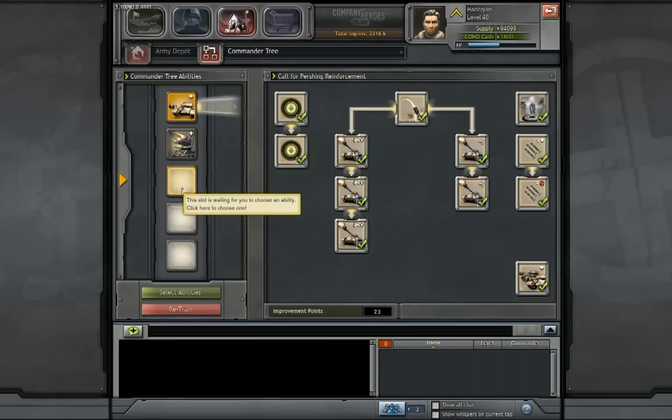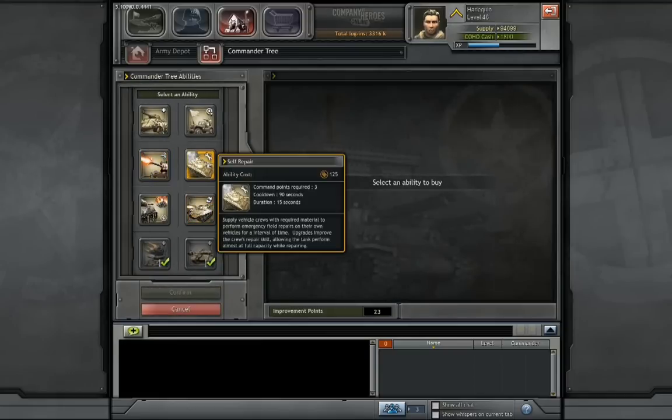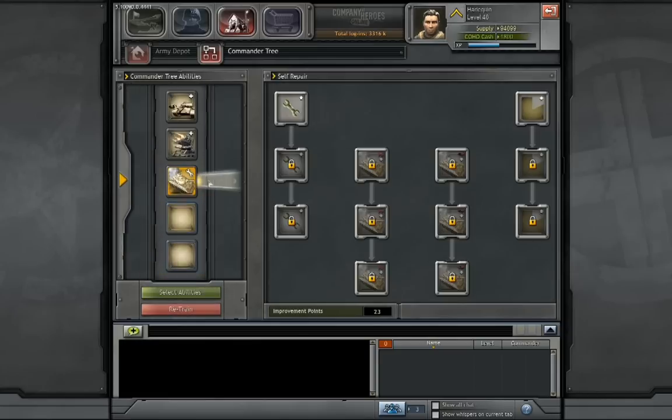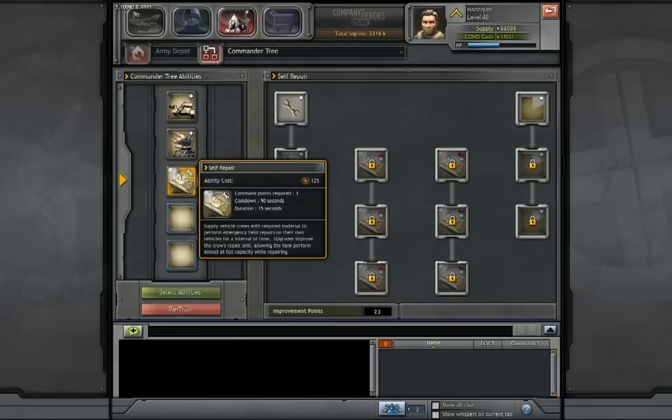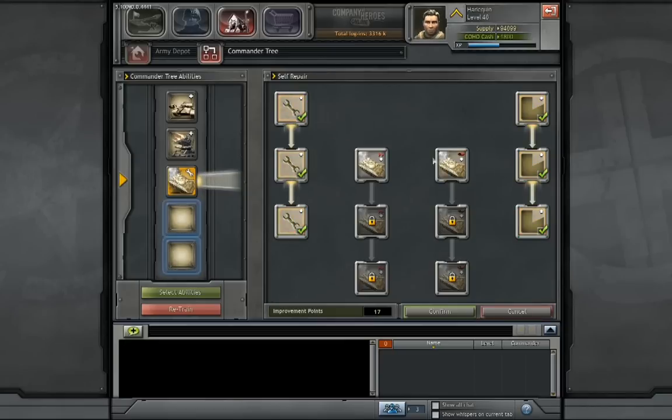Now for the rest, this is where it gets fun. I want to start with self-repair. Self-repair is the ability that, once you activate it for 125 munitions, will repair all of your vehicles on the battlefield with a repair-over-time effect. I want everything in the left column and everything in the right column. The left-hand column increases the repair rate by 25%, 25%, and 25% — so 75% faster repair rate. The right-hand side increases the duration by 5 seconds each, so 15 more seconds of duration. Those are awesome to have.